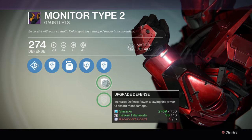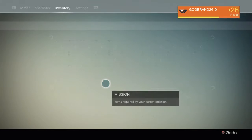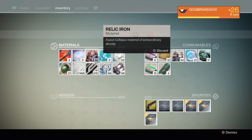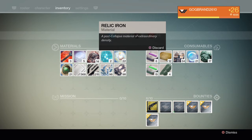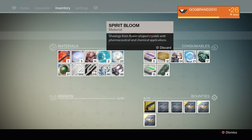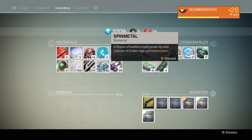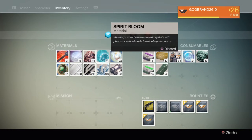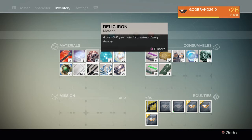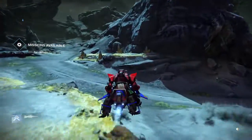The next tier that goes to level 28, 30, etc. is gonna need spirit bloom and relic iron. I've already covered how to farm spin metal, helium filaments, now spirit bloom, and later will be relic iron. I've got an extremely efficient simplified route.